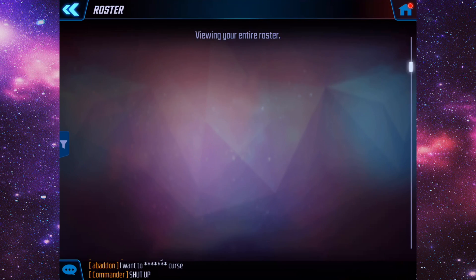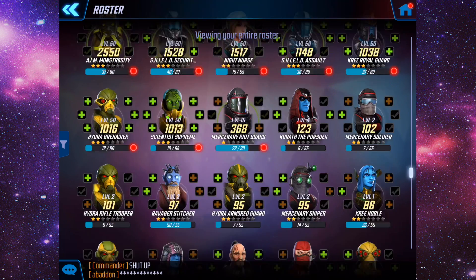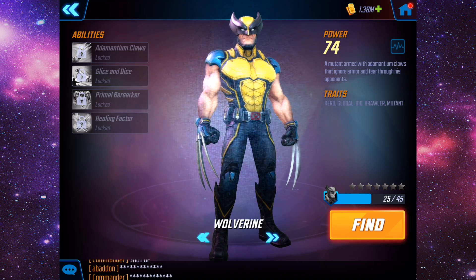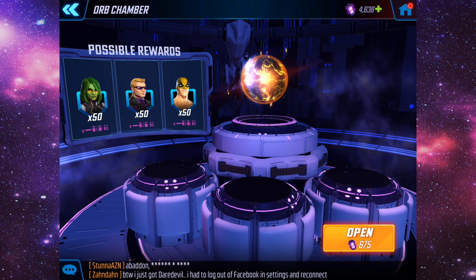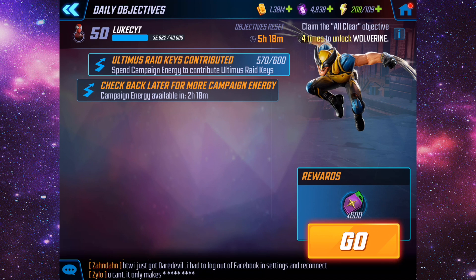That gear upgrade puts him up to second — he's actually higher rated than Bullseye now. They've also added a new character which you would have seen from the daily objectives, and that character is Wolverine. They finally added Wolverine — there's a mutant tag there, so they're probably going to add more mutants. He's available from the premium orbs and First Avenger orbs, and from daily objectives where you complete every objective throughout the day and get five shards — you need to do it four times.